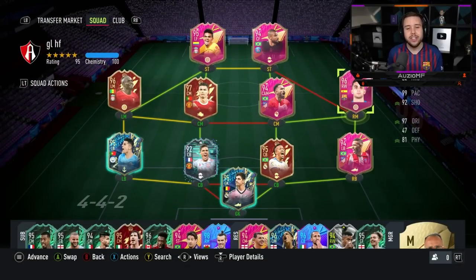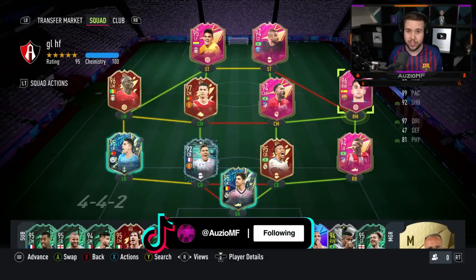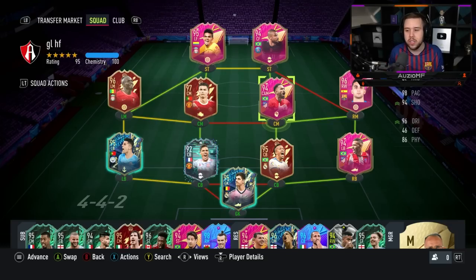Now the links - he isn't a premium footy, so he doesn't get a strong link with everyone in La Liga. But he plays for Barcelona and he's Spanish, so the links are definitely up there. You can link him up with a player like Dembele, you can obviously link him up with Lodi and Cunha, because Lodi and Cunha are both premium footies as well. So yeah, the links aren't an issue.